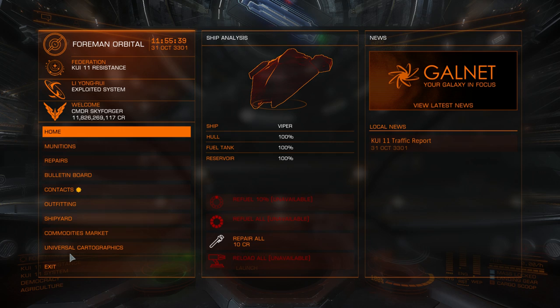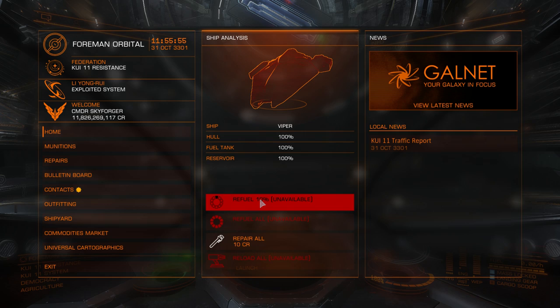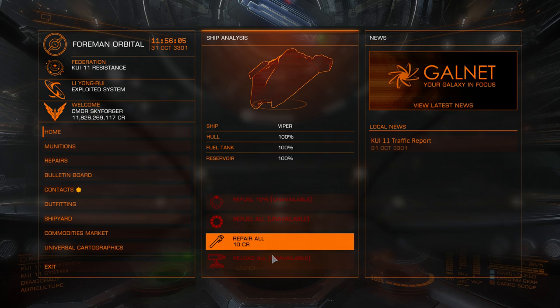Let's start with basics. On the left you see the station's name, current date and time, allegiance — federation — and this is the federation icon. This is the power exploited by Lee Yong-ru. In the middle you see your ship, hull, fuel tank, and reserve. Here you can refuel by 10% if you don't want to fill the full fuel tank. Below that you can refuel your fuel tank fully, repair all, and reload all.